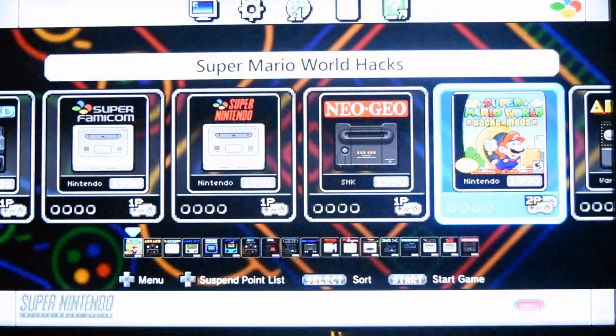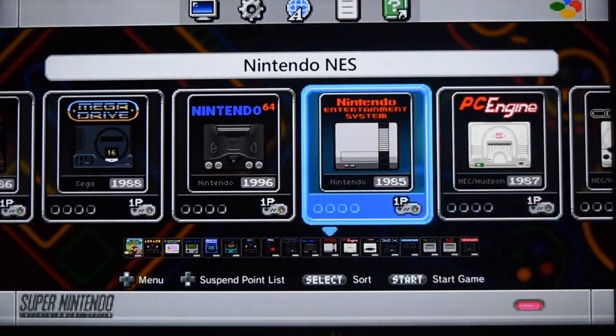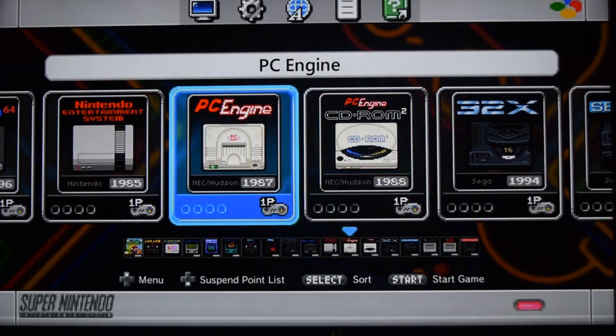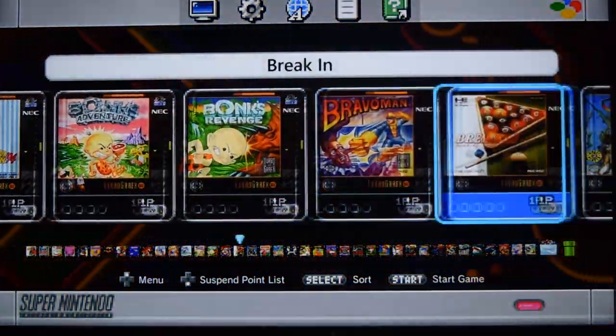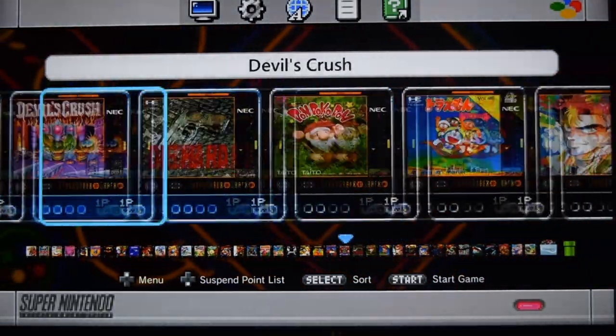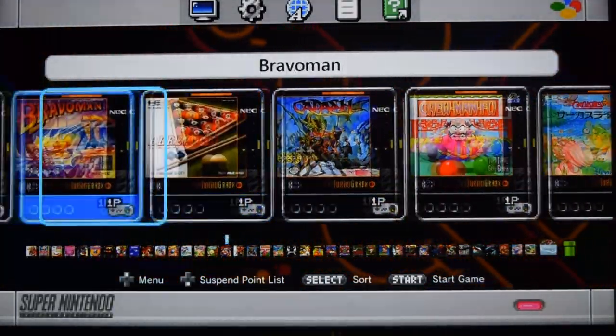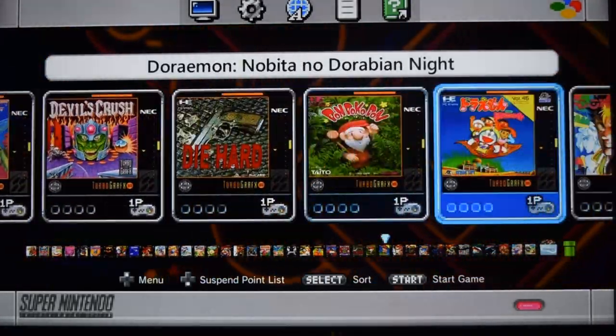We'll go back to the home menu. We've got the PC Engine and the CD-ROM. The PC Engine — I think there's two pages of games in here. There's a lot of decent games, a lot of games you've probably never heard of, but trust me, a lot of them are absolutely fantastic. We'll just try one — this is one of my favourites, Final Soldier.